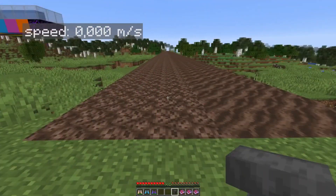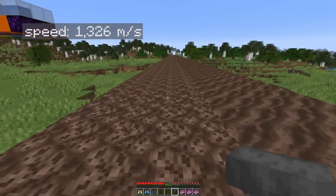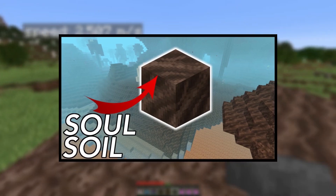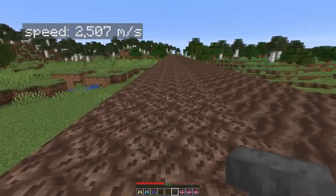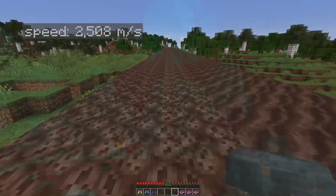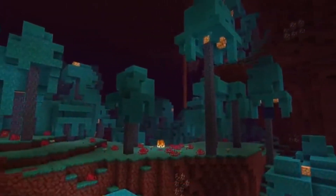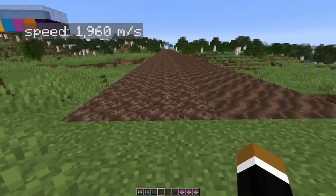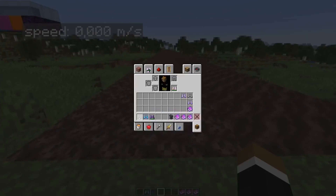Number 7: Soul Speed. This enchantment lets players move faster on Soul Sand and Soul Soil by 30% per level, up to a maximum of 90% at level 3. Soul Speed 3 is helpful for traversing the nether biome faster and safer. It can also prevent players from sinking into Soul Sand or Soul Soil, which can slow you down and make you vulnerable to attacks.